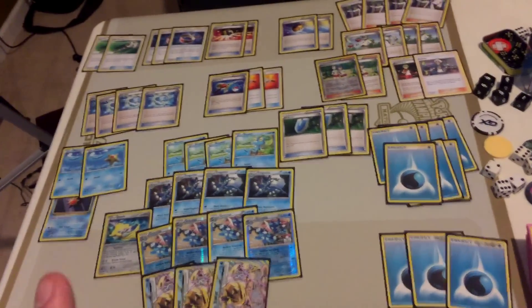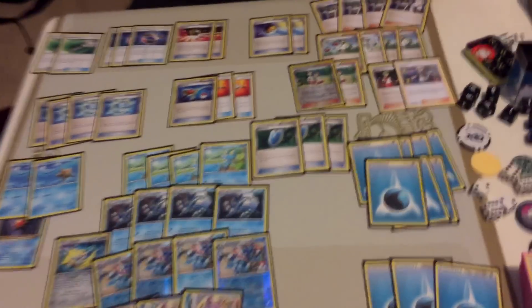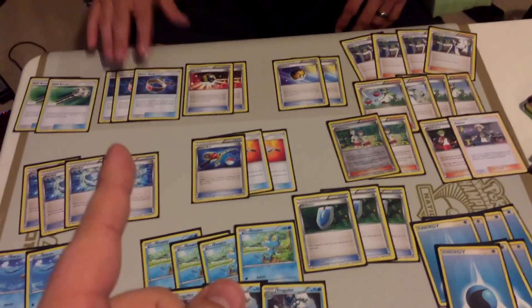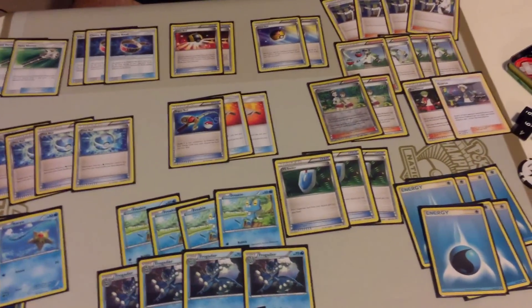The list is very, very close to the winning list — just a couple of cards different. You're gonna notice first the Guzma. We put a Choice Band in there, and I think we cut one of the Ultra Balls for the Choice Band. We also cut a Stretcher for a Super Rod.